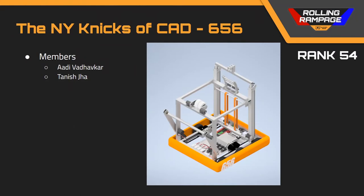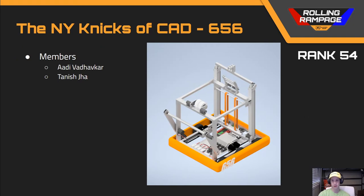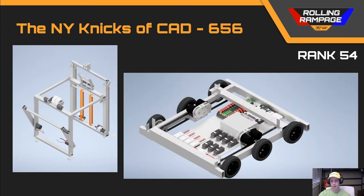Next up we've got team number 656, the New York Knicks of CAD, in rank 54. Team 656 had a very simple robot with a well-designed West Coast drive with some custom gearboxes, which was nice to see. On the superstructure, they had components like their ground intake riding on just the output shafts and motors, which won't be very strong in competition. With 1x2 aluminum box extrusions as the intake, those will get dented or break easily under heavy defense. I would have also liked to see some more refined details — on their bumpers the numbers were a single flat extrusion boss; I would have liked to see a wrapped sketch around the contours of the bumpers.